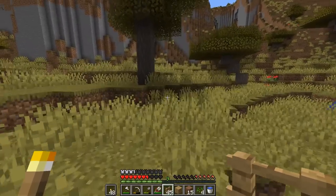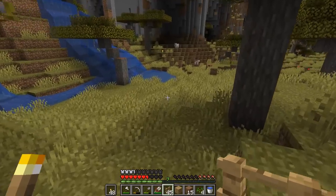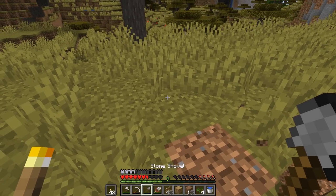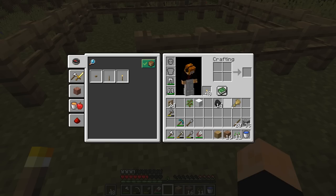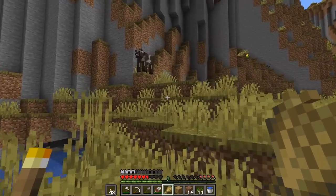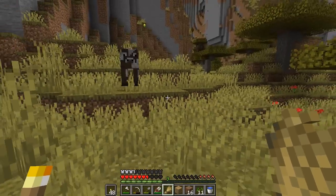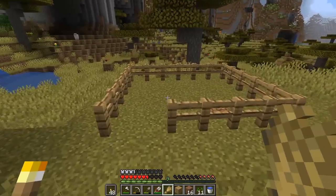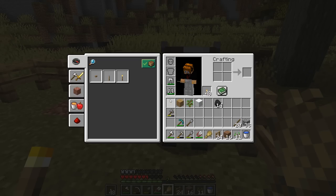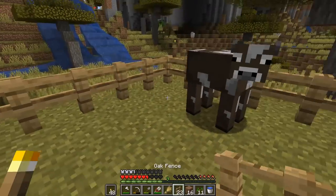All right, cow. You know what — we can lead him to where we want him to go. So why don't we just make a little thing right here. Look what I got Mr. Cow. Oh you're happy. You gotta feed them too to make them mate — I forgot about that, but that's all right. Let's just get them in here for now. Look what I got for you. Oh you're so happy. And now you're trapped.